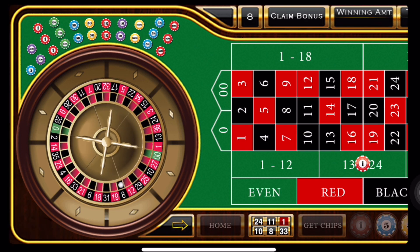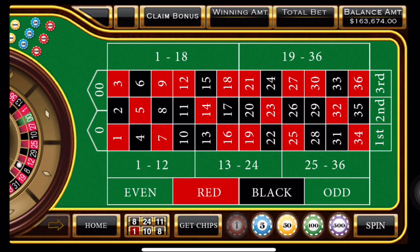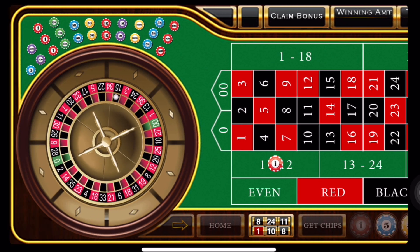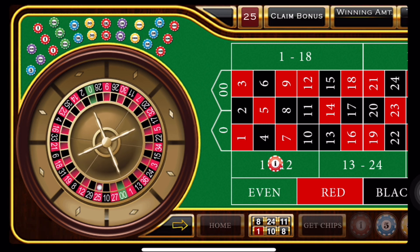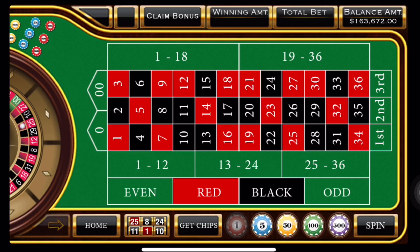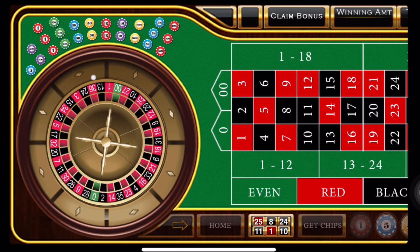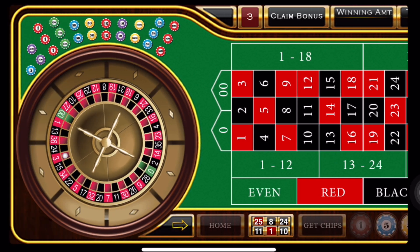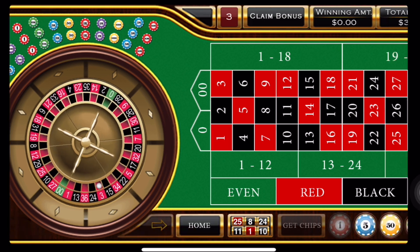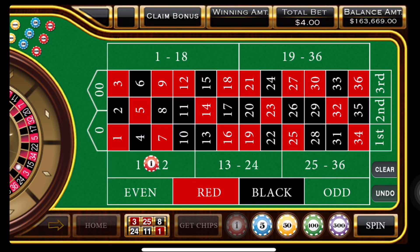So we're following the winner. We've already had two losses on the first dozen, so we need to go up to two units. And another loss — that's a red 25. So we're going up to two, three units in the third dozen. And we have a red 3 — my favorite number, but not on this roll. So that means we're going to jump up to four units on the first dozen.